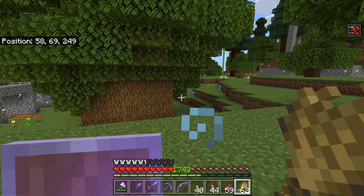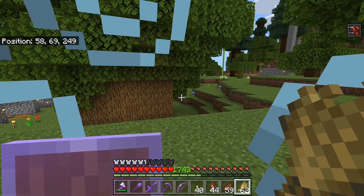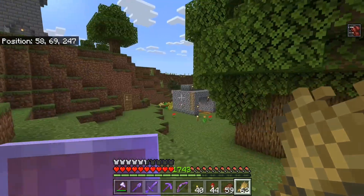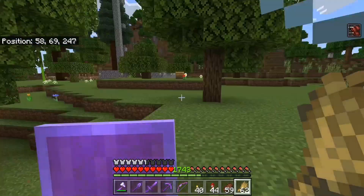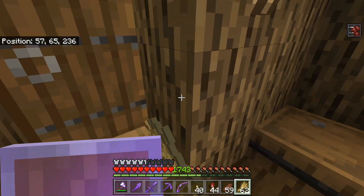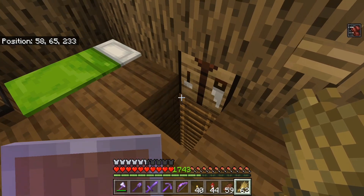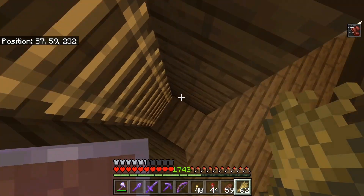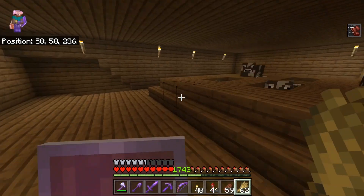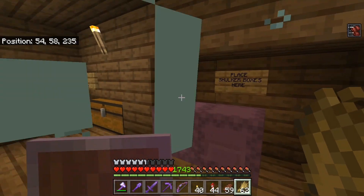Welcome back to another video. Today we will be looking at the pig and cow farm. To get to the cow farm you have to go from this general area, go down to the little tree house, press the button, it goes in — here's the cow farm.